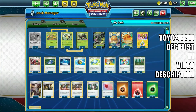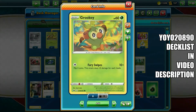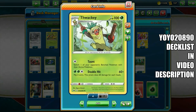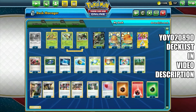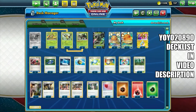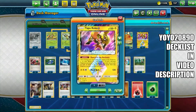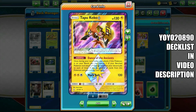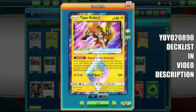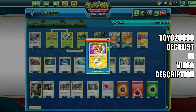Looking at the deck brought to us by YOYO2890: there are four copies of Rayquaza, two copies of Grookey, one copy of Thwackey, two copies of Rillaboom which does Voltage Beat, two copies of Zarude V for the Jungle Rising attack, two copies of Dedenne-GX for Data Change to get consistency and get cards out of your deck, and one copy of Tapu Koko Prism Star — Dance of Ancients. You're allowed just one copy of a Prism, so you can discard this Pokémon from your Bench and attach two Lightning energy cards from your discard pile to your Bench Pokémon.